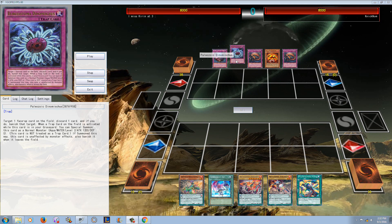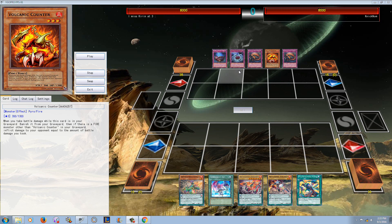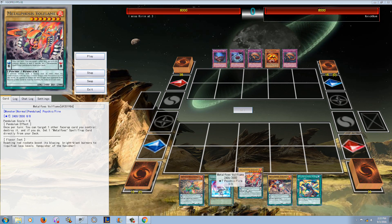These two archetypes actually have a lot of natural synergy. This is going to be a crazy replay because you guys are going to see some chain links that are nuts. You'll also see a whole bunch of lockdown negation on the field.